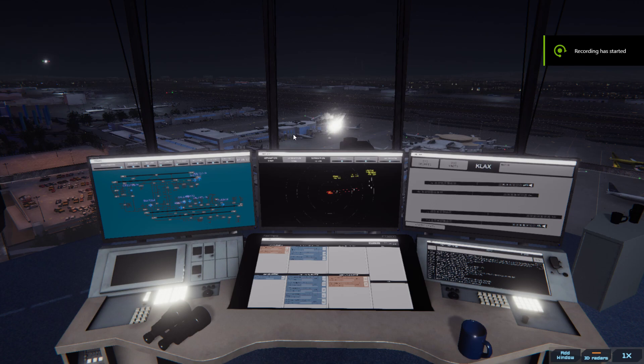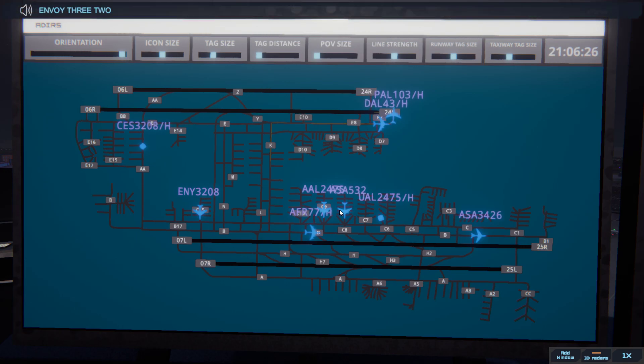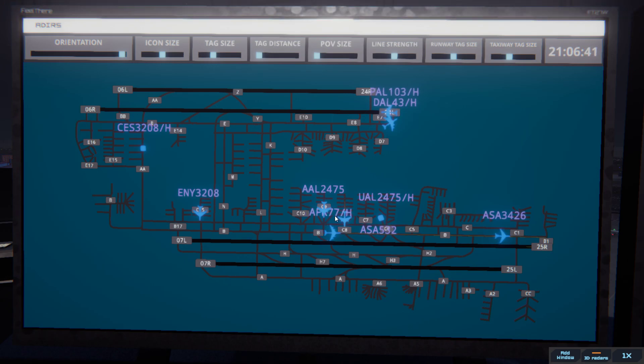Los Angeles ground, American 2475 ready to taxi. Envoy 3208, runway 25R via Bravo. Runway 25R via Bravo, Envoy 3208. Alaska 352, hold position. Alaska 532, hold position. We're back in LAX as you can see. Hold position, Alaska 532. We're starting at 9 o'clock at night and we're already busy.